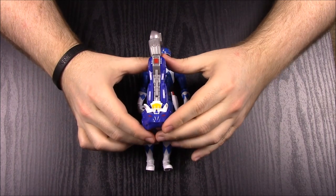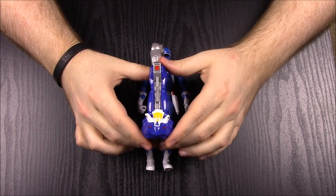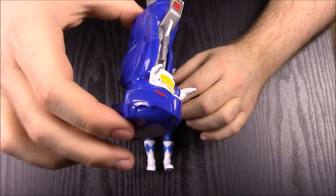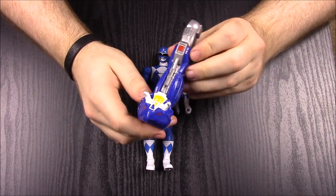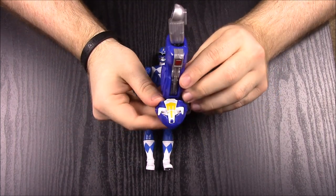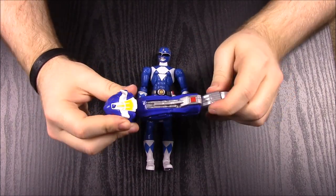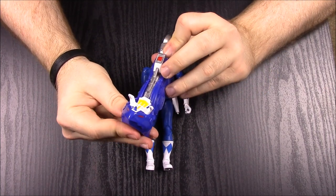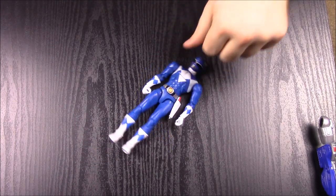The blue ranger comes with his corresponding megazord part — the triceratops, which forms into the left leg of the megazord. It looks really cool with a lot of detail in the triceratops, and it looks exactly like the zord toy just in the standing-up leg mode. It has all sorts of movement so you can do various poses with the megazord when you build it. We'll set this aside and move on.